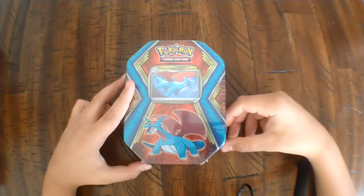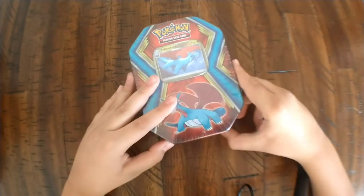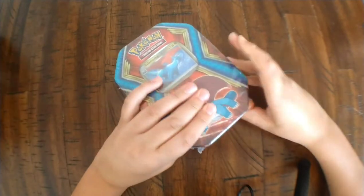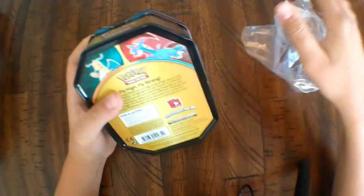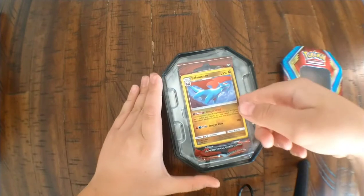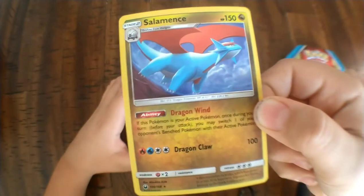What is up guys, Venice Carnage here, and today we are opening up a tin can featuring Salamence. Yeah, you can get Dragonite or Salamence — Salamence was the only one there. It's a shiny, but I don't know if you guys can see it — it's shiny.